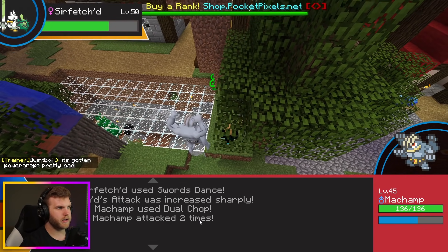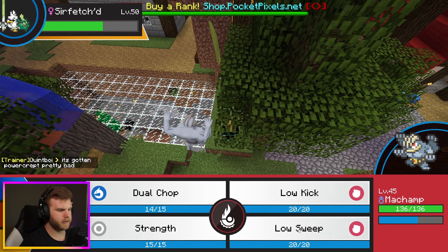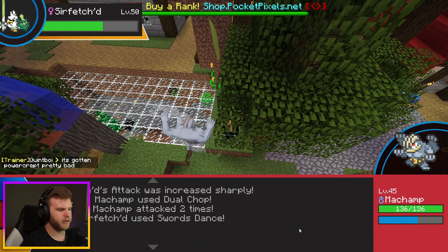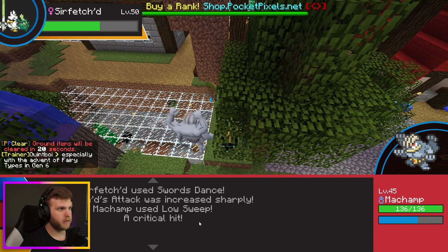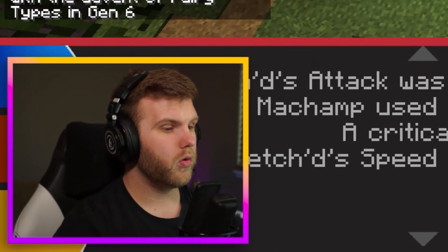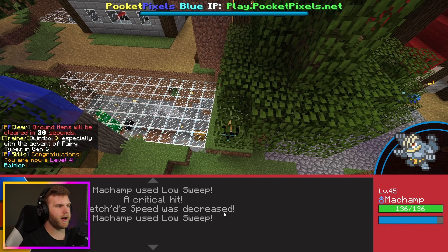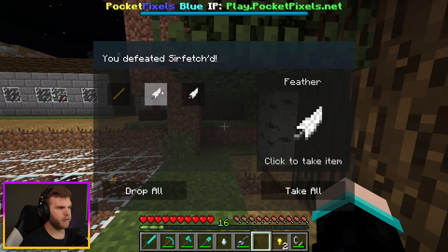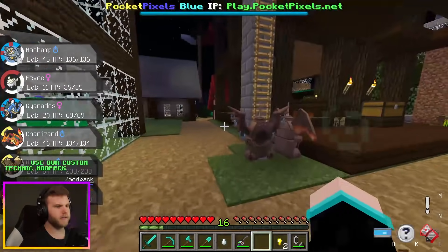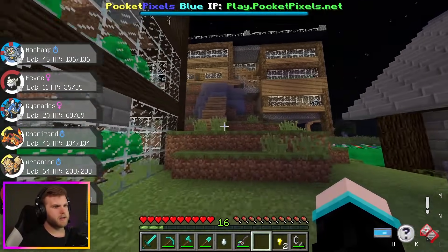Let's hit you with a Dual Chop — you're doing Swords Dance, no big deal. Let's do a Low Sweep and see what this does. Critical hit — that's what I'm talking about! It passed away. We got 1800 XP — we'll take it.